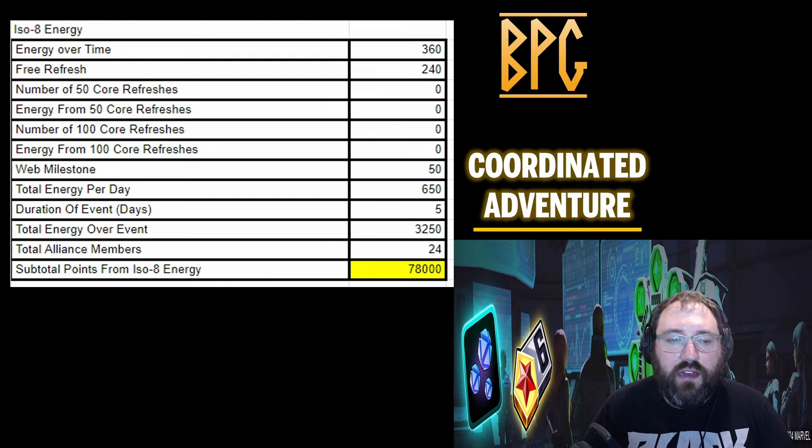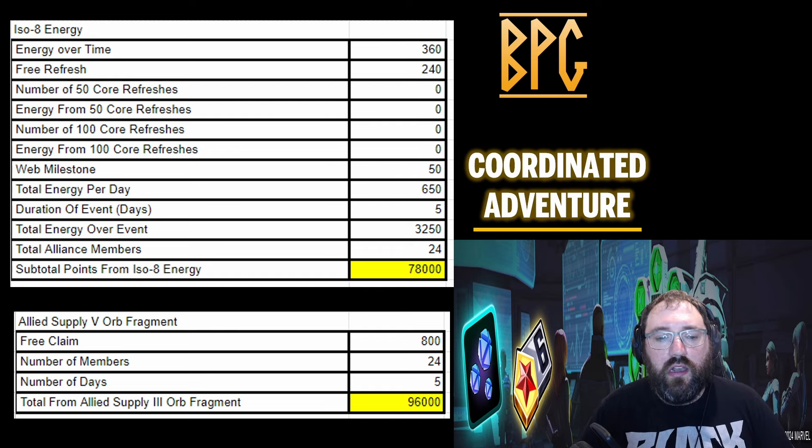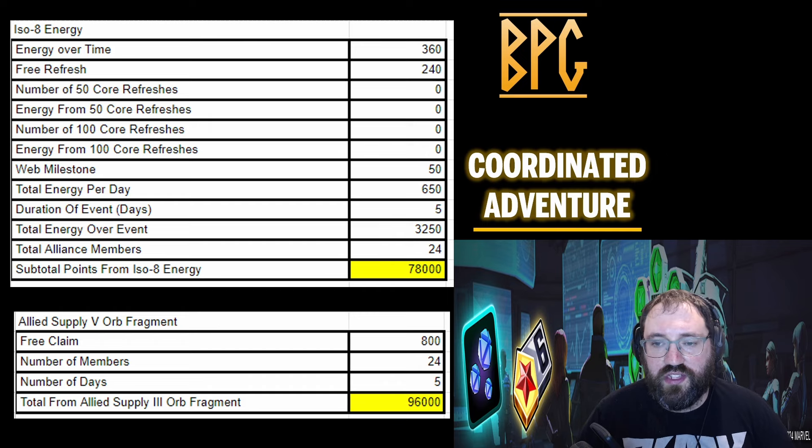Here's the math to show you don't need any refreshes at all. Your alliance is going to earn 78,000 points if everyone just spends the ISO-8 energy that comes in daily plus the 50 from the web milestone. The last time we had allied supply five orb fragments for an event like this, we got 800 of them over five days — that's 96,000 — which gives us that total.